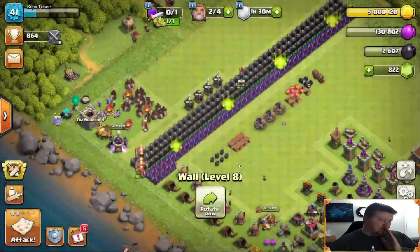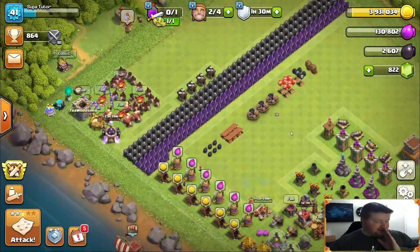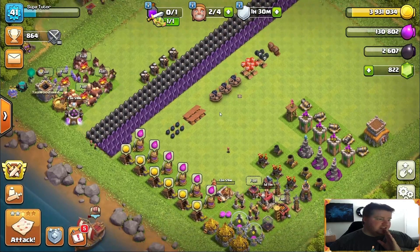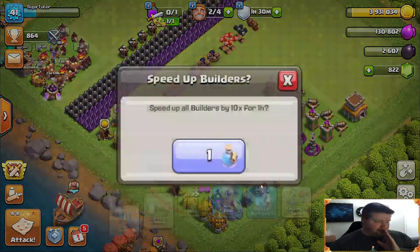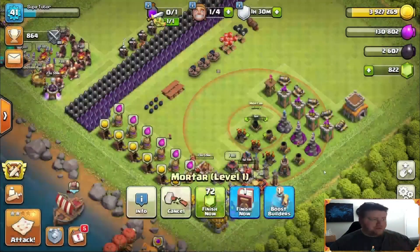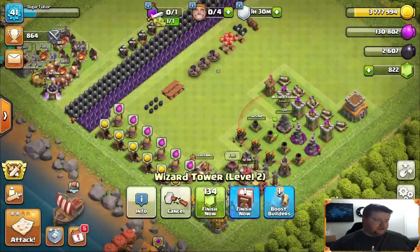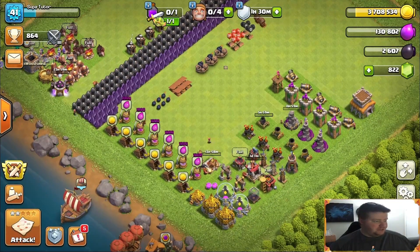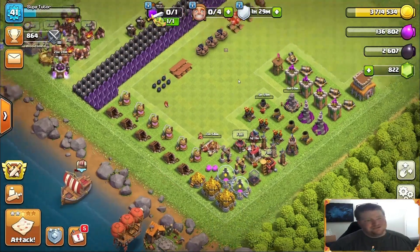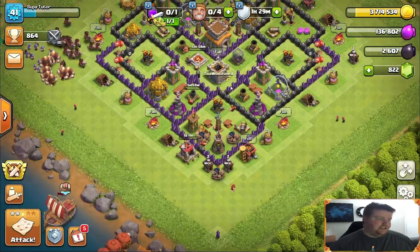Man, this is what the free pass itself can do for you, at least at such an early town hall. It's absolutely absurd how much progress that can give me — look at all those walls now being done. We have our dark barracks going, and we want to start doing some other things and catching them up a little bit. We'll do the mortar, which will take a little bit of time, and we will also do the wizard tower. That way the wizard tower and the king will all get done right around the same time.